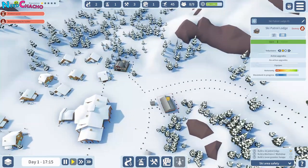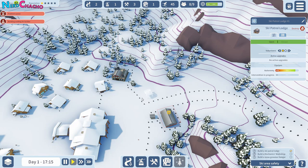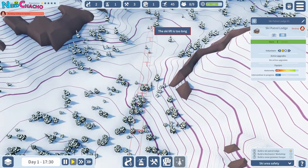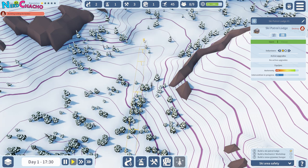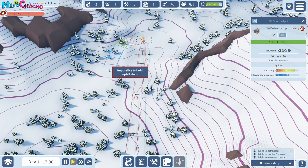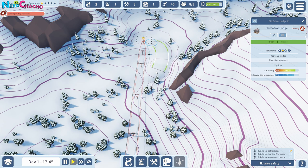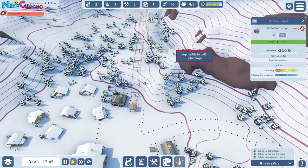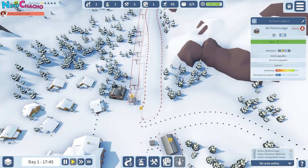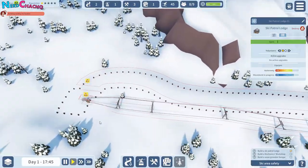Let's do another run — let's go for another ski lift, and we're going to go two people this time. We're going to go here — no, here. The ski lift is too short... and now it's too long. So let's go to there, right — that's going to build that. And then we're going to go a large slope. We're going to bring it down — impossible to build uphill. Oh yeah, we did that last time, right? So we'll come this way instead. Down this way, and we'll come to the bottom here. There we go — happy with that. So that's going to build.